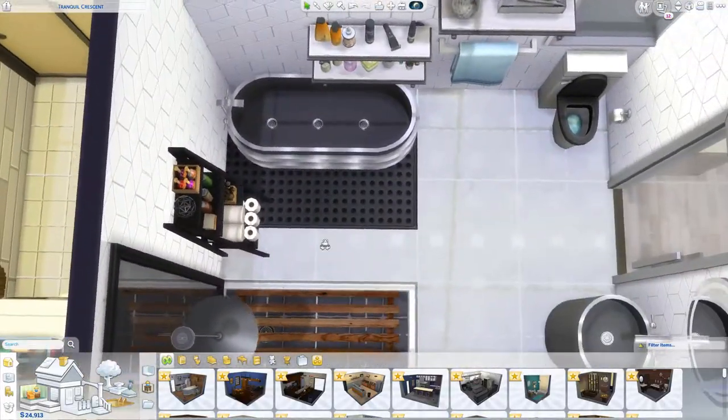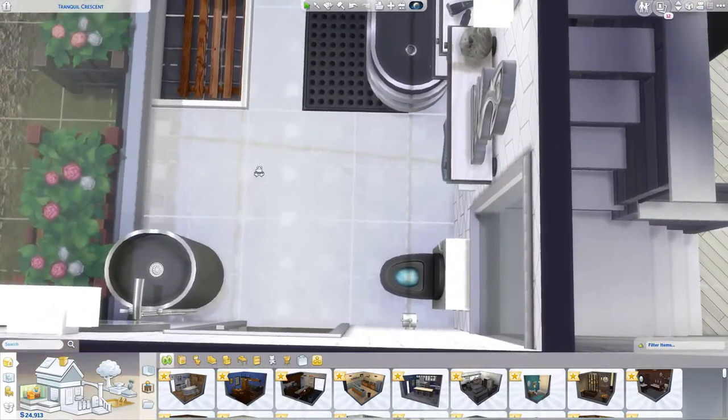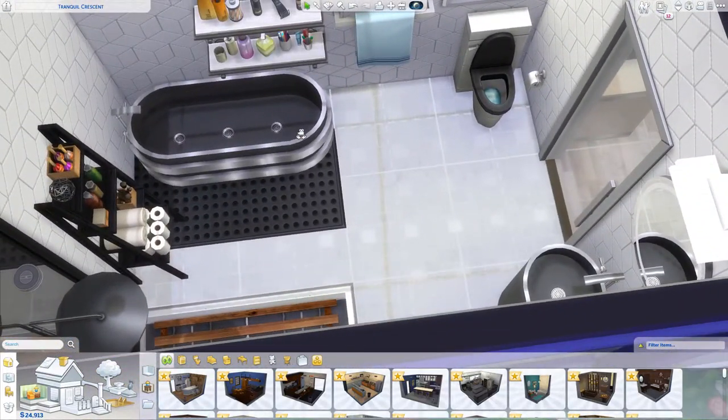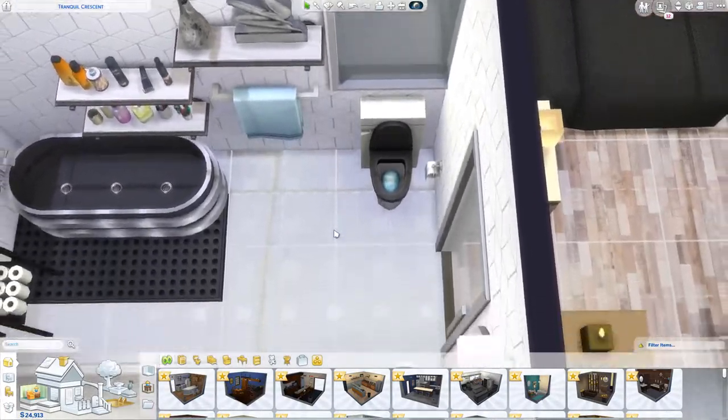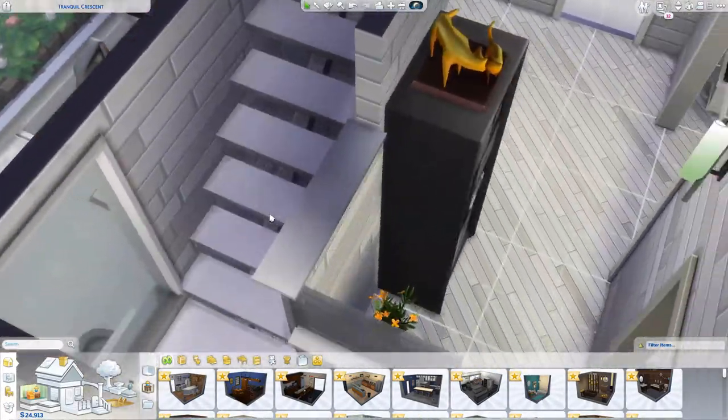This was supposed to have been a utility area originally in the purpose of the house design, but it's been modified into a bathroom. Apparently I forgot to remove this window when I added the bathroom in, so I'm just gonna leave it alone — it's kind of funny right there.